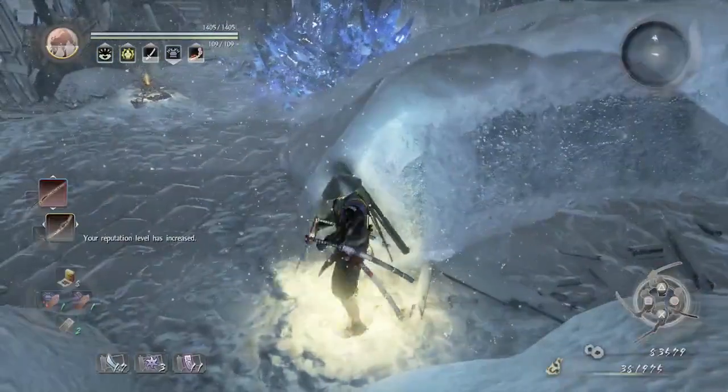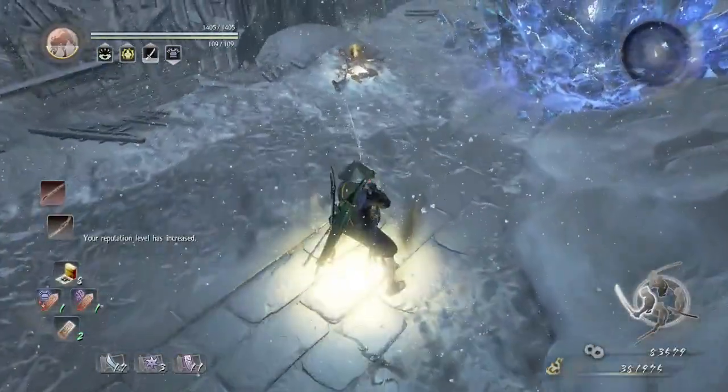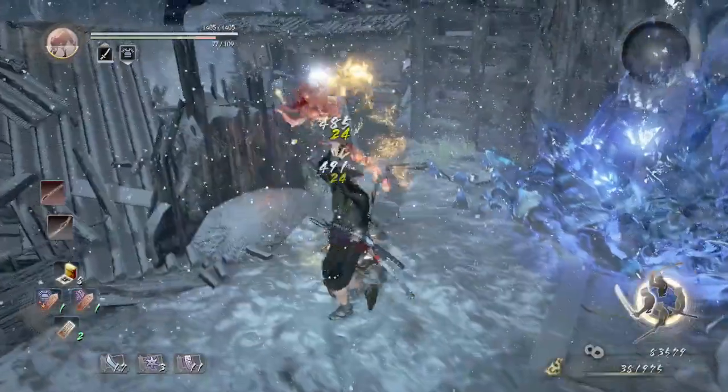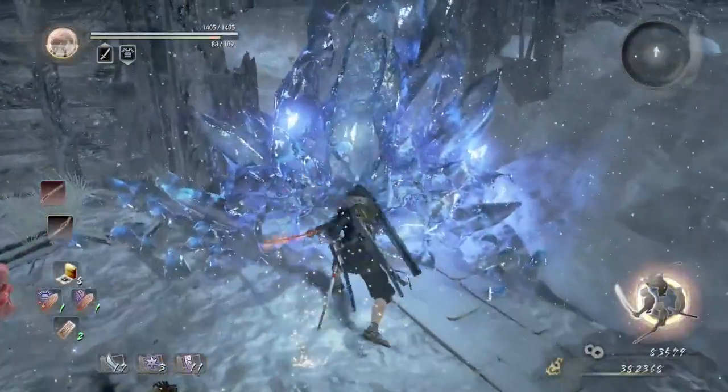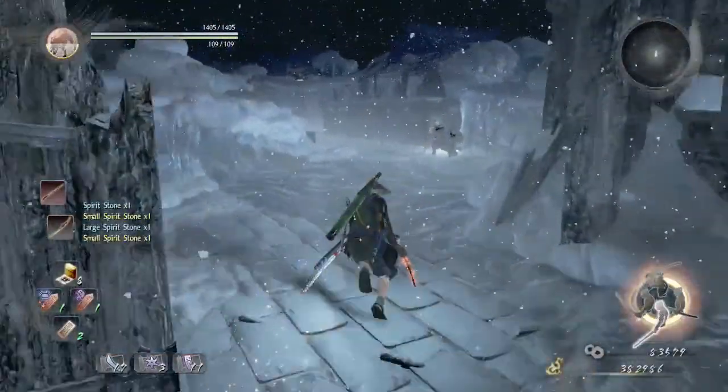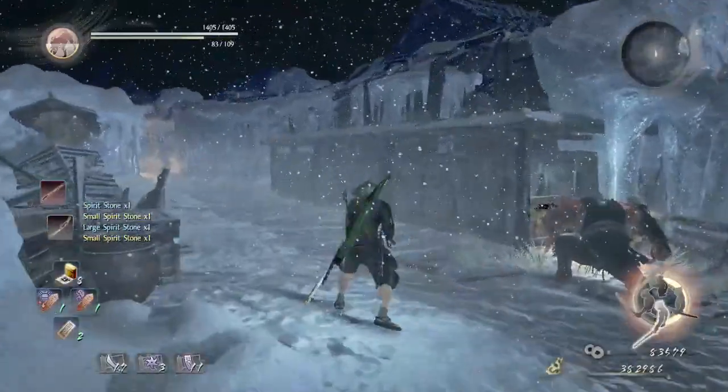Alright, so that was it. There's going to be another yokai on top of that corpse, so we'll just take it out. We're going to switch to our sword in mid stance — it's the best and quicker way of taking down those crystals, the crystal wall.